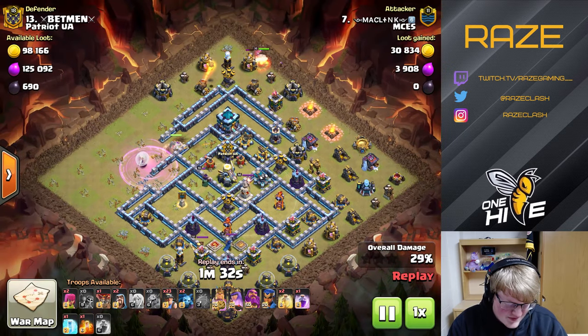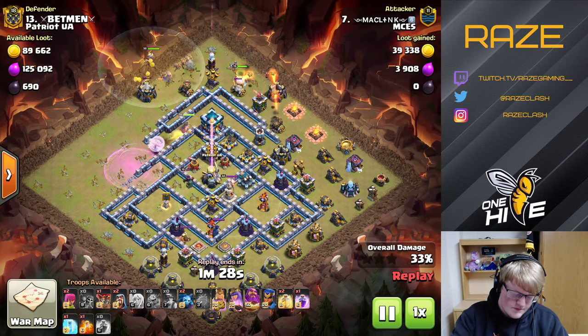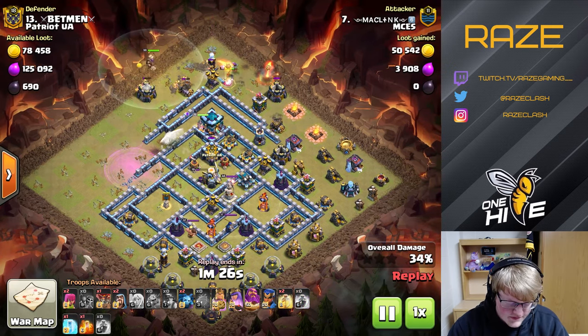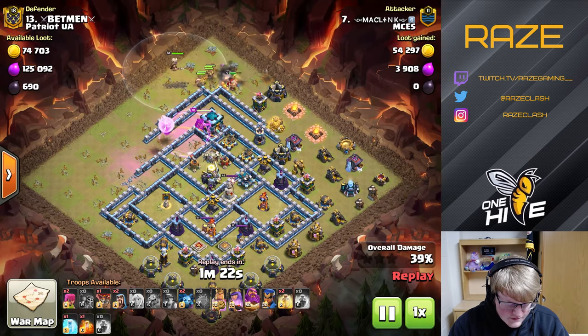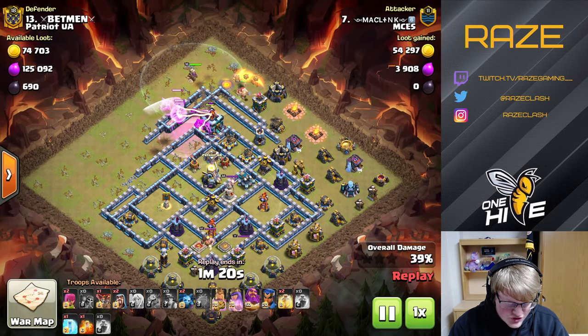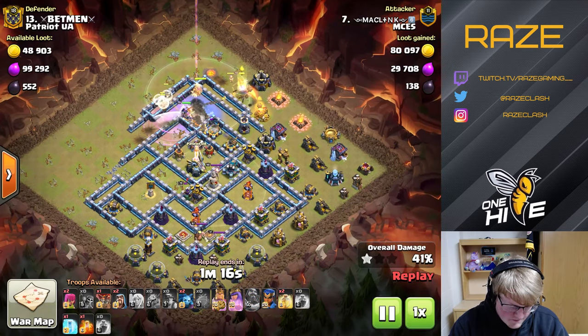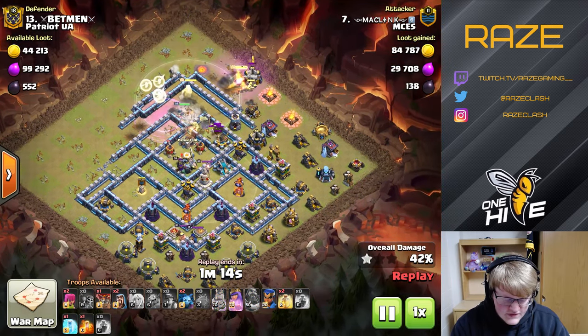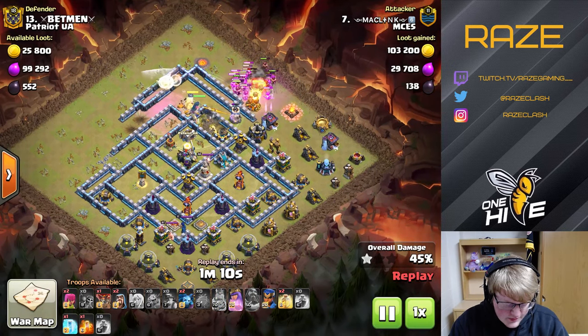His plan was to get the Queen and a couple of other defenses in the middle, then have the miners go straight for the Town Hall. But instead, the Queen makes a bit of a jump. That's fine — he still has the King working for him, and the Queen is just going to help out with cleanup.